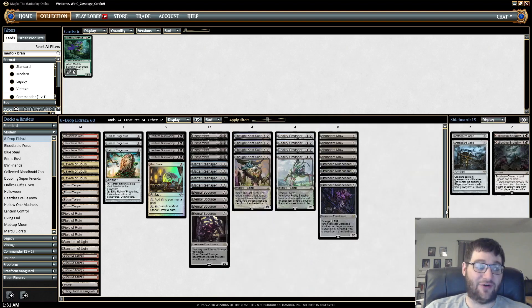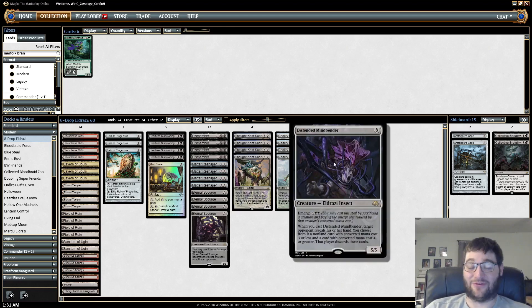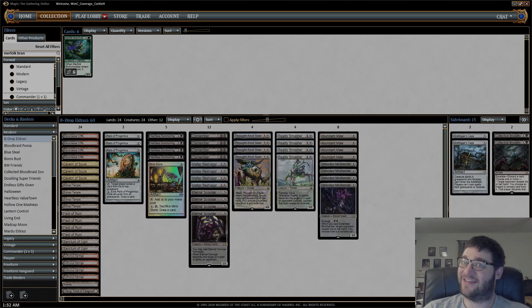It's pretty fun — 5-0'd a League. New Modern is just as good as Old Modern was, and this deck is great. Also it's just hilarious to cast Distended Mindbender on turn 3. That's the deck everybody — 8-drop Eldrazi. Thank you for watching, let's see how it goes.